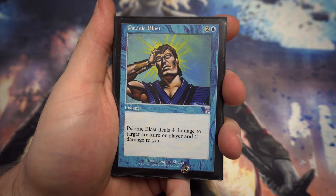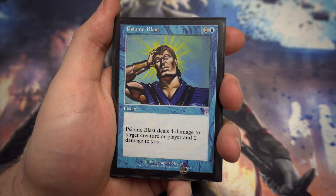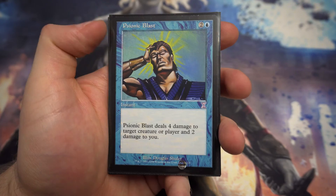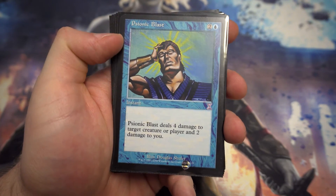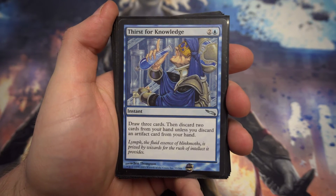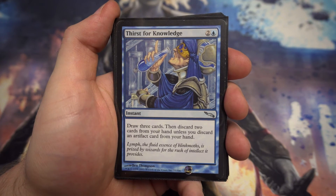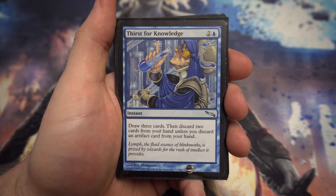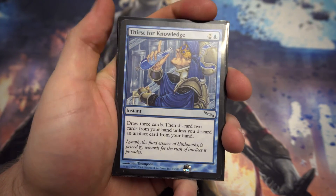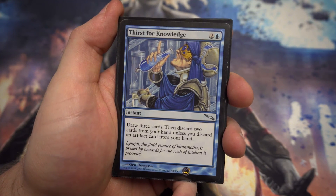Next up we've got Psionic Blast — for two and a blue, an aggressive blue spell that deals four damage to target creature or player and two damage to you. It's quite nice to deal extra damage; blue-red spells decks will love this. Next we've got Thirst for Knowledge — for two and a blue, draw three cards and discard two cards from your hand unless you discard an artifact card. Just another way of getting card draw, getting through your deck, getting rid of dud cards or excess lands.